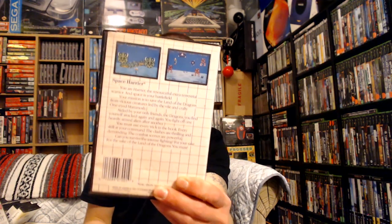Everyone has to have Hang On and Safari Hunt — this is the pack-in game that comes with the system. We got Space Harrier for the Master System, which I believe is exactly like the Game Gear one because the Sega Master System and Game Gear are basically the same thing, except the Game Gear is portable.